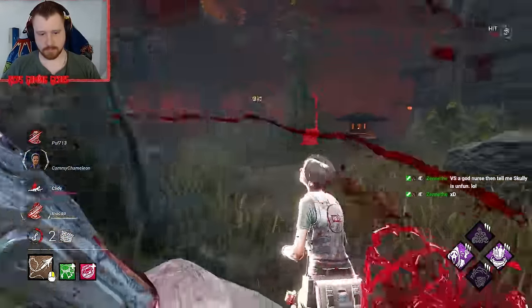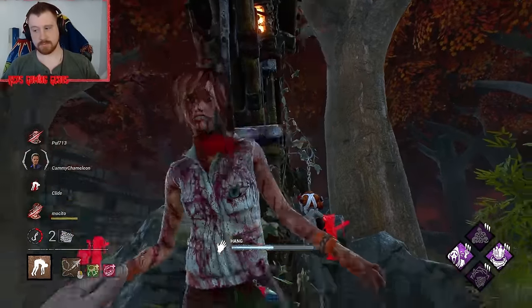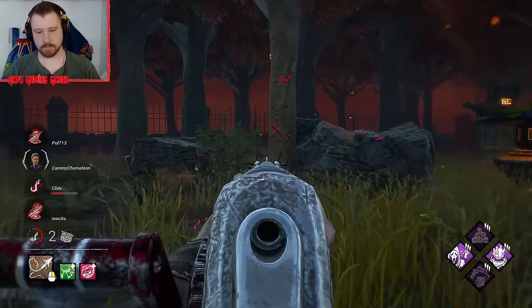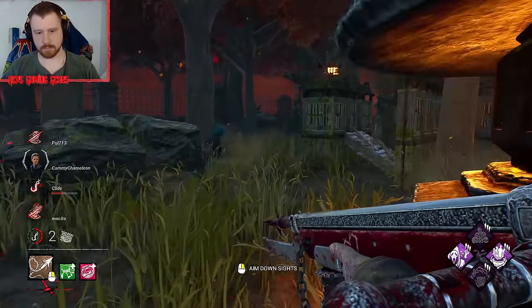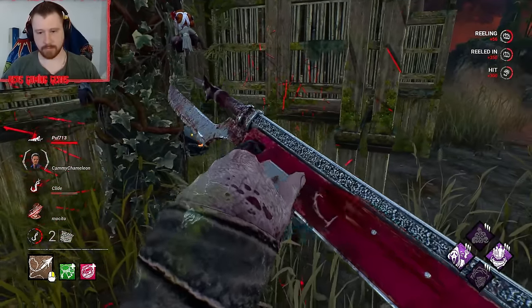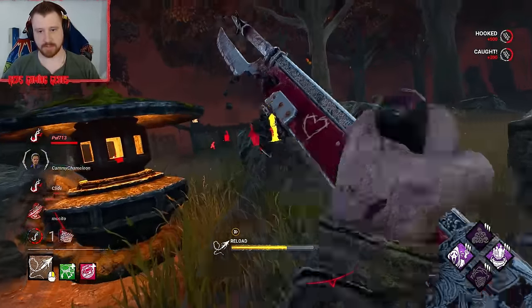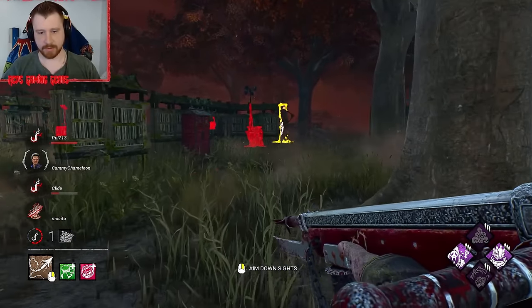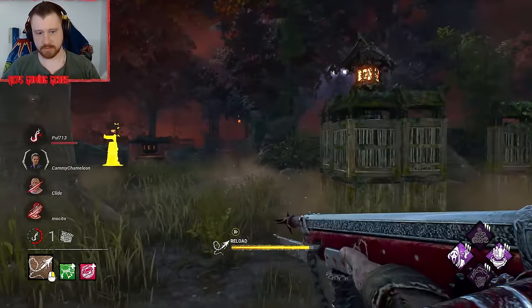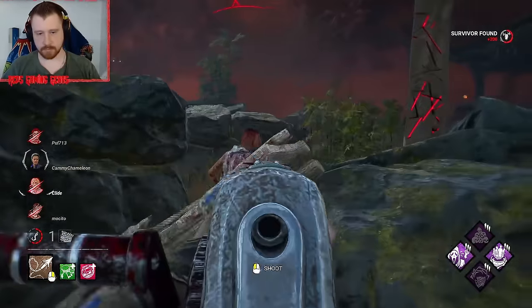Nice. I want to get rid of off-the-record. Survivor right there — Dwight. Nice. I'm going to hook him up real quick, just because we're already here and we've got a hook right in front of us. This also allows us to check on the other survivor who's going for that save. I don't get to that save in time though. They're both injured.